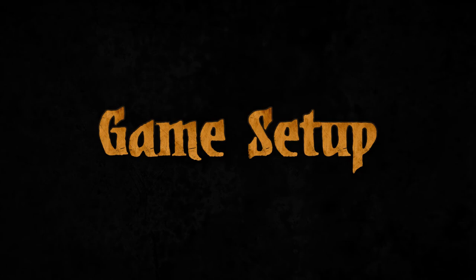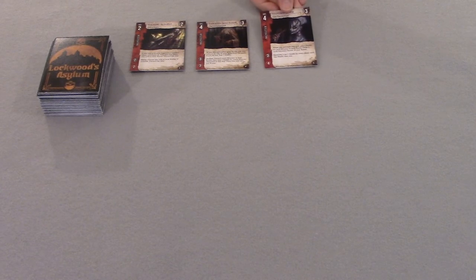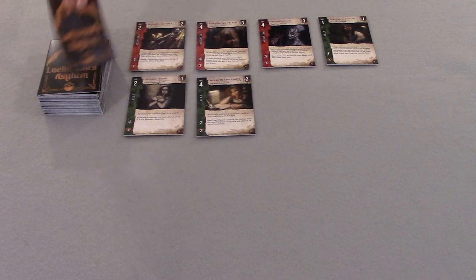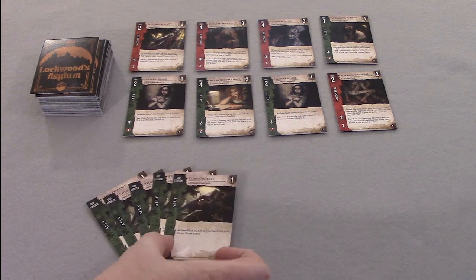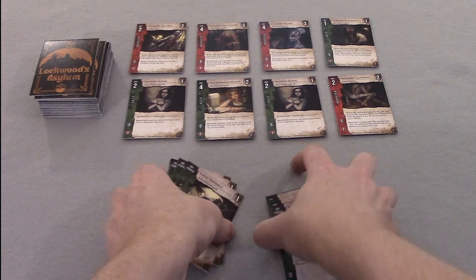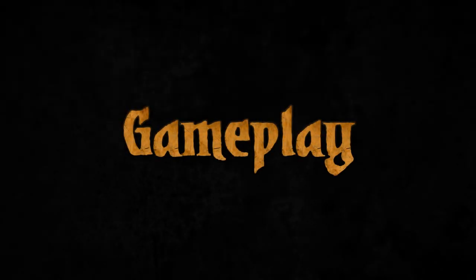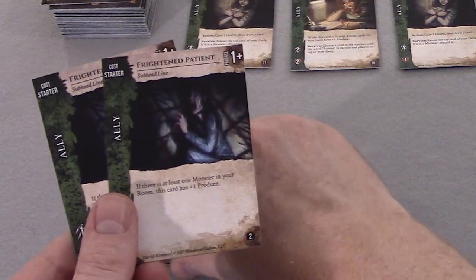A game of Lockwood's Asylum is set up in the following manner. In the center of the table is the Asylum deck, which contains allies, monsters, and a few horrors seeded into the deck at fixed intervals. When the game begins, the top 8 cards of the Asylum deck are flipped over and placed face up into the asylum spaces next to the deck. It is from these spaces that players will purchase allies, monsters, and horrors. Each player sets their health to 20 and creates a starting deck of 10 cards: 5 copies of the Stoic Orderly and 5 copies of the Frightened Patient. Each player shuffles their deck and places it to the left of their room. At the start of the game, each player draws 5 cards, except for the first player, who only draws 4 cards on their first turn.